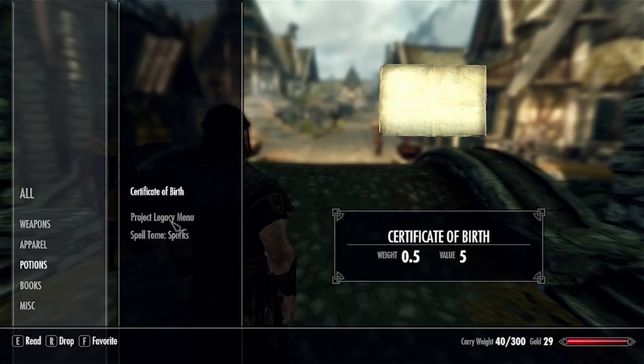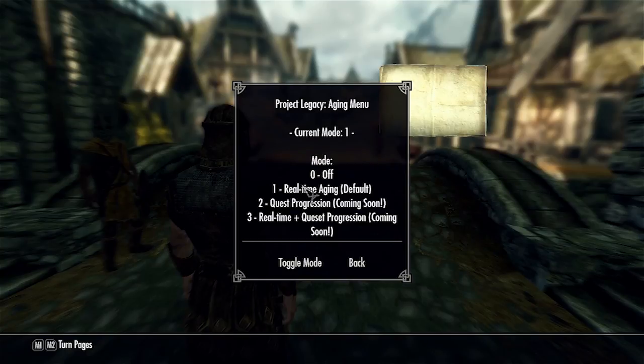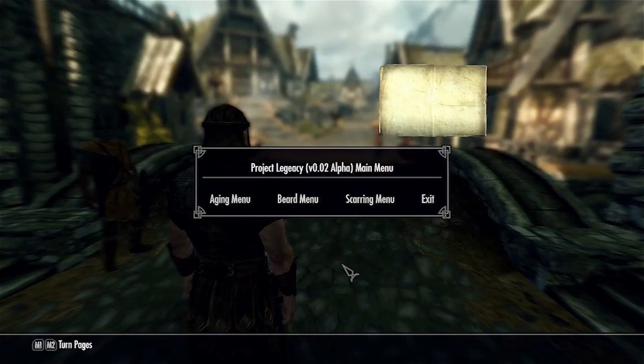There's the Project Legacy menu. You've got an aging menu, which for now you will just be able to turn on and off — real-time aging. Quest progression aging with real-time aging will be coming soon. That basically means that not only will you age with in-game time, but events and quests will affect your age as well. Going to prison may take five years off your life, longer quests may take a few years, so you do age quicker. It won't take 20 hours to age one year.